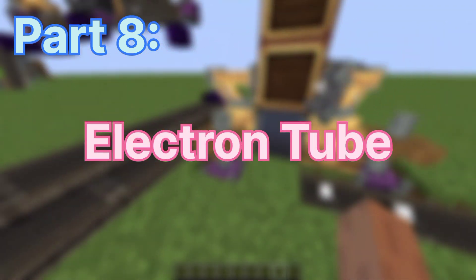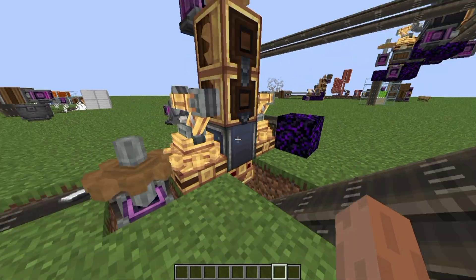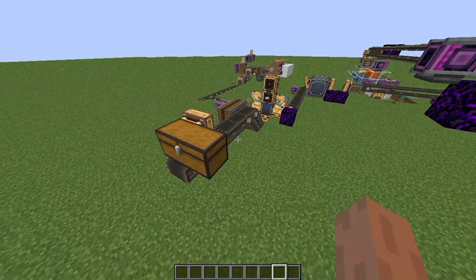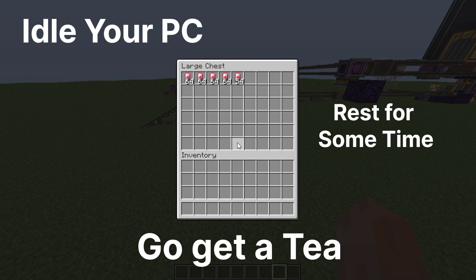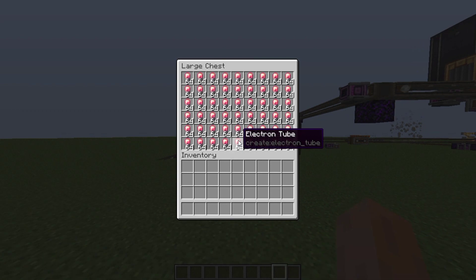Part 8: electron tube. These two mechanical arms will place polished rose quartz and iron sheets into these mechanical crafters, which will automatically make electron tube, which is then collected into this chest. This may look slow, but idle your PC, go get a tea, rest for some time, eat something, or watch 60 YouTube shorts and you will get a full chest of electron tubes.